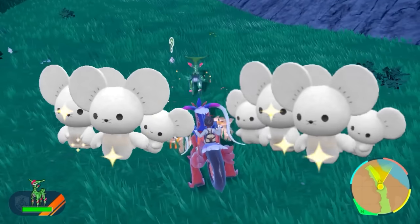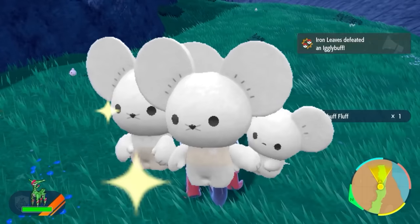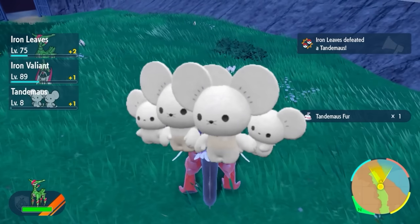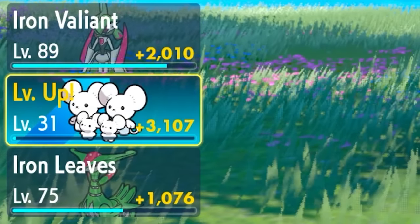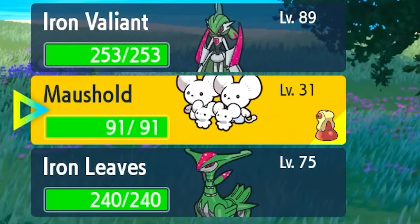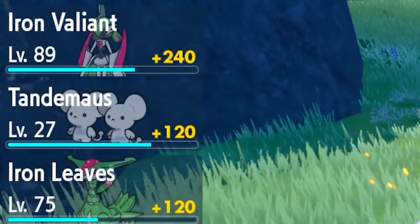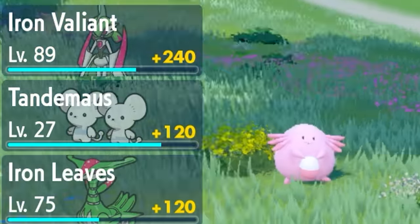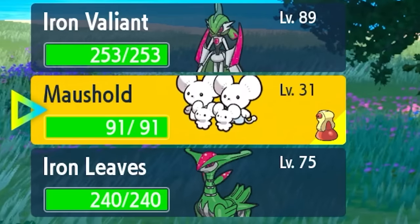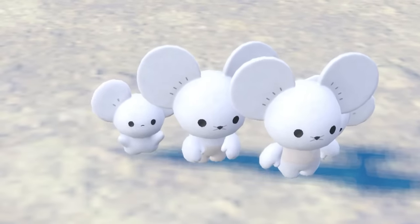Tandemaus, when it evolves into a Maushold, has two forms: a family of three and a family of four. The rare one is the family of three, and it's very hard to get. Tandemaus has a 1 out of 100 chance of evolving into the three-family Maushold, while the four-family Maushold is super common. When Tandemaus reaches level 25 or above and is not the first slot in your party, it'll just evolve in the party after your fight. But when it's the first Pokémon in your party and levels up in a fight, you'll get an evolution screen. I decided to battle wild Chansey, but it randomly evolved in my party into a family of four — not what I was looking for, but just look how cute they are: two parent mice and their little babies.